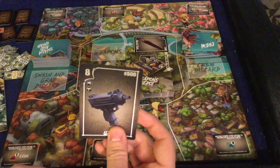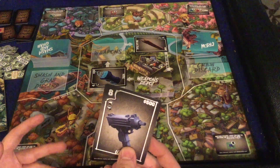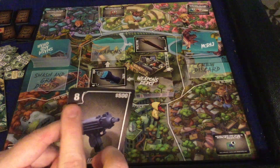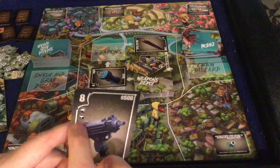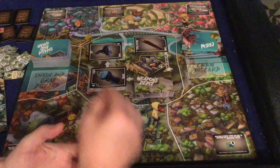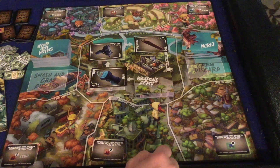Next you have the weapons depot, which cycles weapons through. These are weapons you can buy and equip on your crew during crew battles and turf wars. The cost is in the upper right-hand corner showing how much damage it does, and there are bonus modifiers — you can put different weapon pieces on different crew members to give them small or potentially big bonuses.